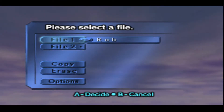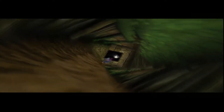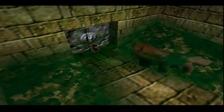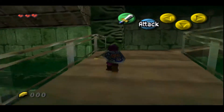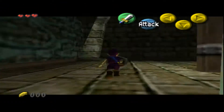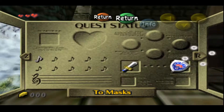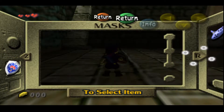Okay, focus. This is a name-based randomizer for Majora's Mask. It starts you off at the beginning of the game; you don't have to go through some of the stuff, which is really nice. But you also start off with a purple tunic, and you also start off with the sword and shield.